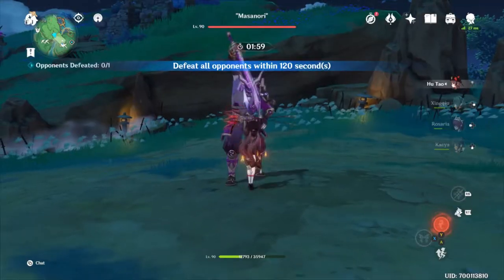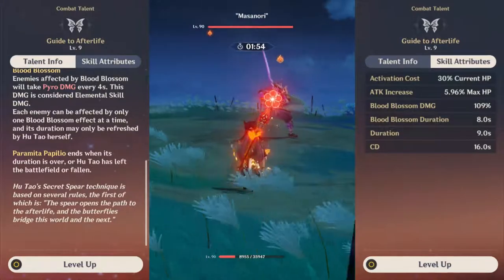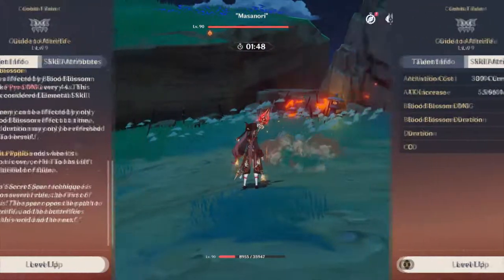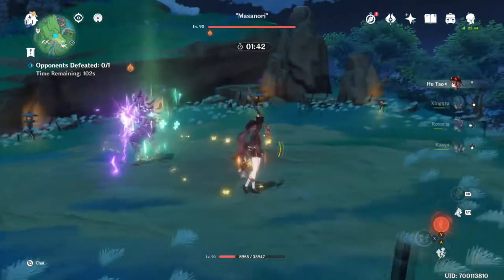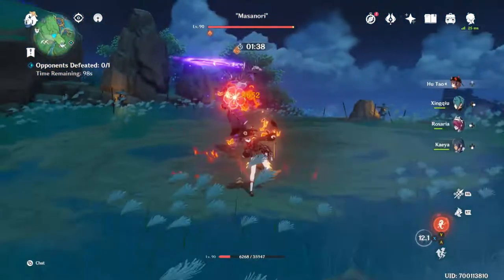Blood Blossoms are the second part of this skill. They apply Pyro damage every 4 seconds to an enemy that was affected by it, and it lasts for 8 seconds, so they apply twice. The timer can be reset by Hu Tao charging through the enemy again — doing so will completely reset the timer, meaning that if you keep charging through the same enemy, the damage will be delayed. Against multiple enemies, this can be a little infuriating as it can consume potential reactions.